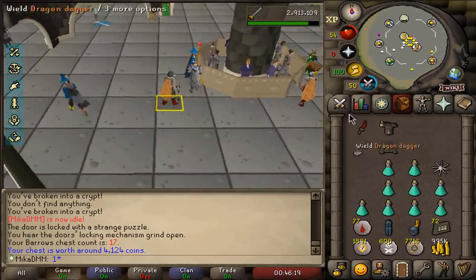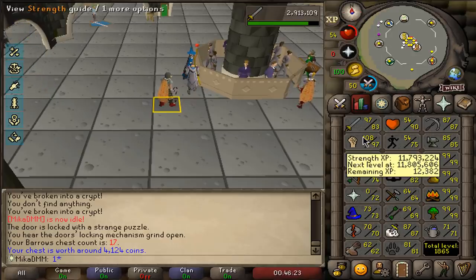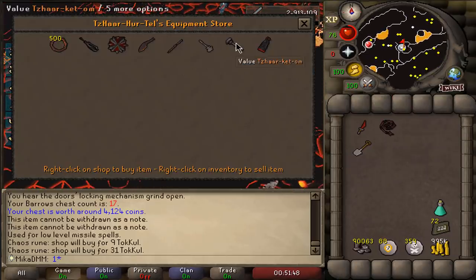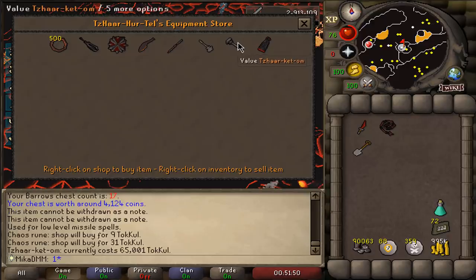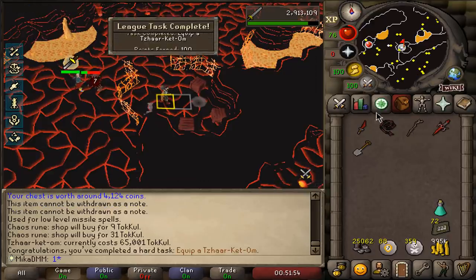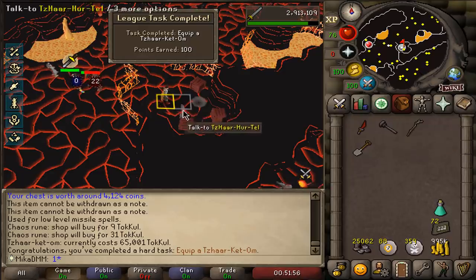We're going to do a bit more slayer right now and finish off 99 Strength. Speaking of strength, I didn't know we were this close to a level — sick! There was one last thing I haven't bought from here: a Tzhaar-Ket-Om. Pretty cheap right now — 65k. There it is, 100 points. Easiest 100 points of my life.